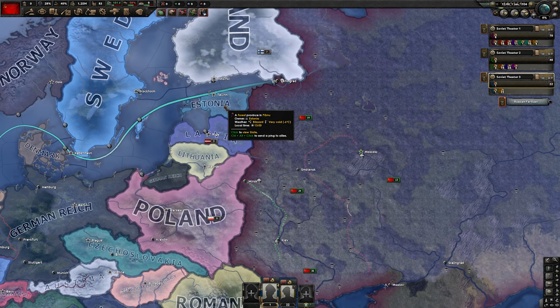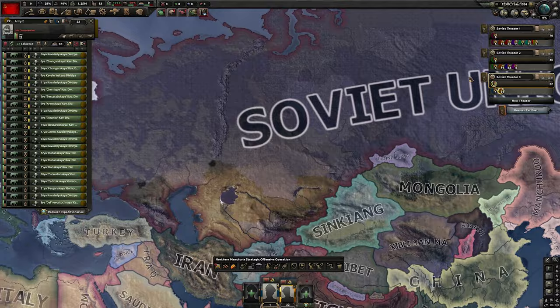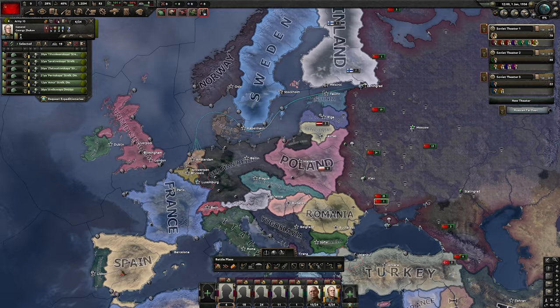Now in terms of army positioning and how to split your armies early in the game, there is quite a lot to do, so I'll show it briefly. Starting with cavalry — select all cavalry, assign it to the border with Japan, and train them. They are assigned to a new theater. In the main theater, I keep 24 infantry divisions, but take 6 of them to create a separate army. I assign my best general to them — these guys will be volunteers to Spain as soon as the Spanish Civil War starts.